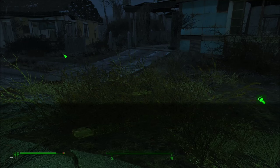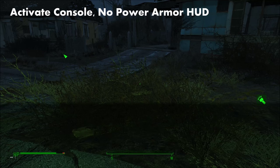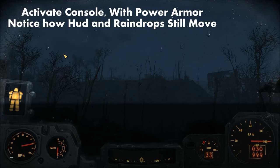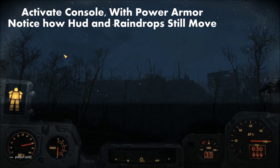Another interesting thing for PC users: while accessing the console normally stops time in-game, if you are in a suit of power armor in first person and you open up the console, you may notice that the power armor HUD continues to move like normal. I think this is pretty neat.